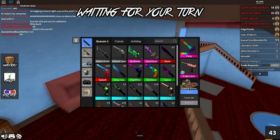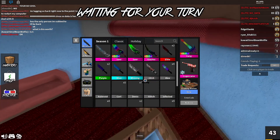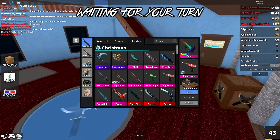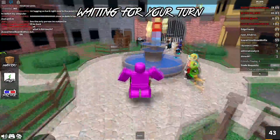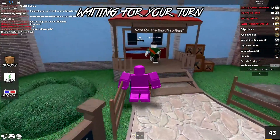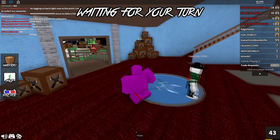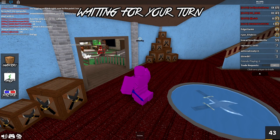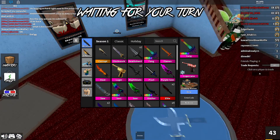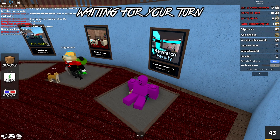At number 3, we have the chroma luger. According to the value list, the chroma luger is the most valuable weapon in the entire game — currently valued at 12,000 sears, which is absolutely crazy. With the chroma luger, literally every single portion changes color to some degree. Lugers are super cool in general — there's the normal luger, ginger luger, red luger, green luger, and luger cane — but the chroma luger takes the cake as the best luger, being extremely valuable.